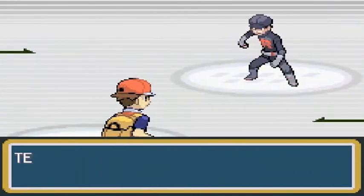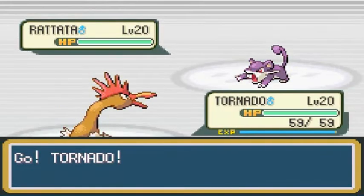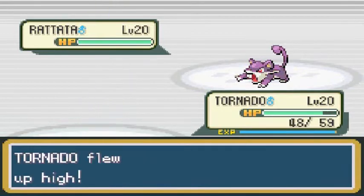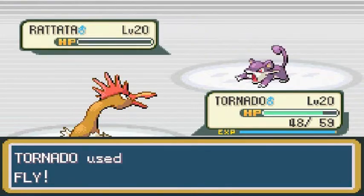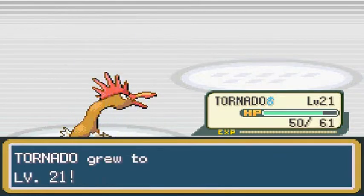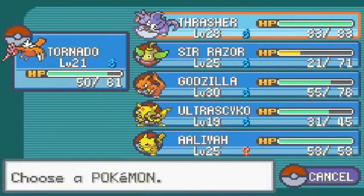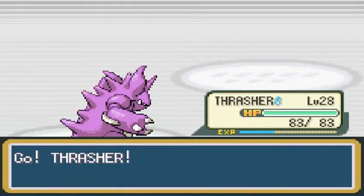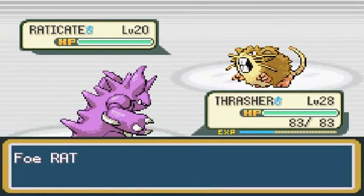Another Team Rocket Grunt coming out with his Rattata — and we all know what Rattata fears: Tornadoes. Of course it's quicker than my Pokemon right now. Fly attack for the win! Tornado grows to level 21, which is good. He's going to be coming out with a Raticate, so let's go back to Thrasher and take care of business. You guys have no chance whatsoever — none.